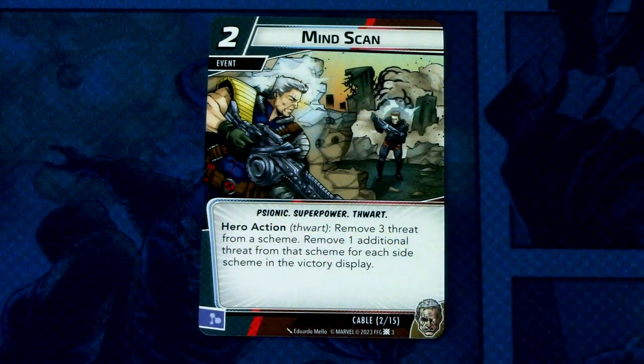Next we have Mind Scan, and there are three copies of this. Mind Scan is a two cost event, psionic superpower trait, hero action: remove three threats from a scheme, and remove one additional threat from that scheme for each side scheme in the victory display. This gets more powerful as gameplay progresses if you get player side schemes into the victory display. Really good card — gets better as the game goes on — and can be committed as a mental resource.